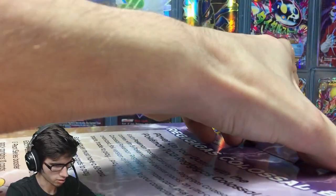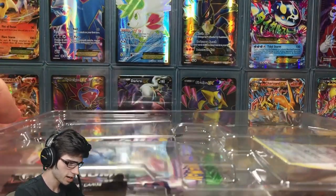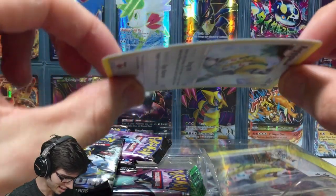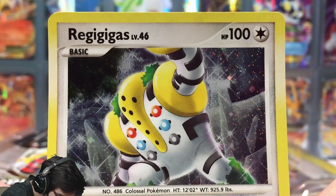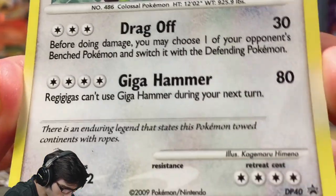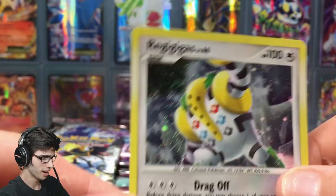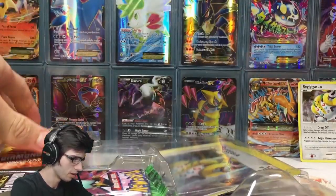I never opened these older style boxes or packs before because I kind of dropped out during the Diamond and Pearl era of TCG opening. Opening this up — it's very loosely packed and you can see on the slate card it is totally warped. But yeah, we've got Regigigas level 46 with 100 HP, a nice galactic holo, number 486 the Colossal Pokemon, with Drag Off and Giga Hammer, four retreat cost — Diamond and Pearl promo number 40.